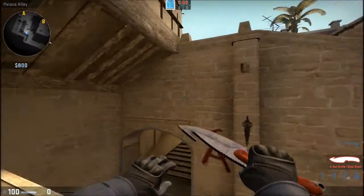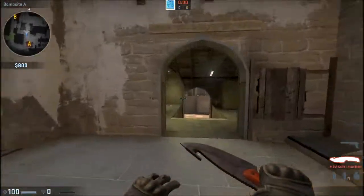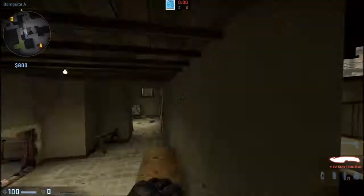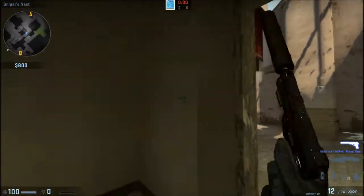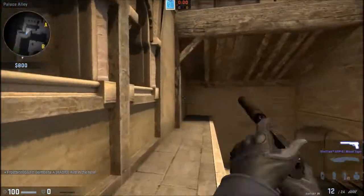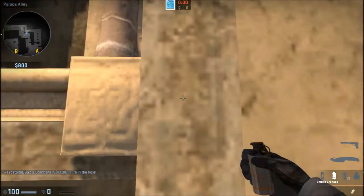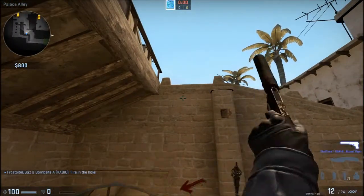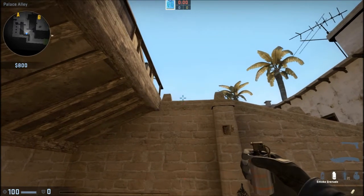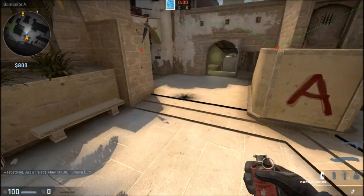Another smoke for the A-bomb site is for the connector here, which blocks off right here, so anyone who's over at short trying to look over to the A-bomb site will be blocked off as well, and so will anyone holding it from around the window position. You can set it from two places. You line yourself up with the edge of this window bit here, and you see that black spot right there — you want to aim above it on the wall. You let it go, then it bounces and lands right there.